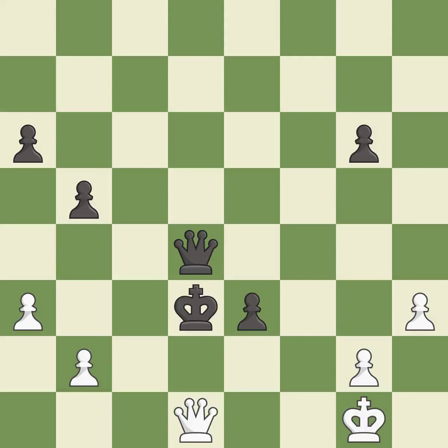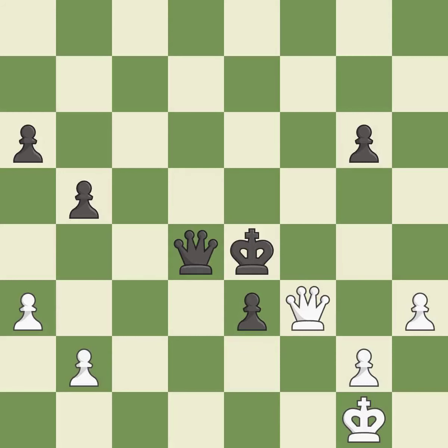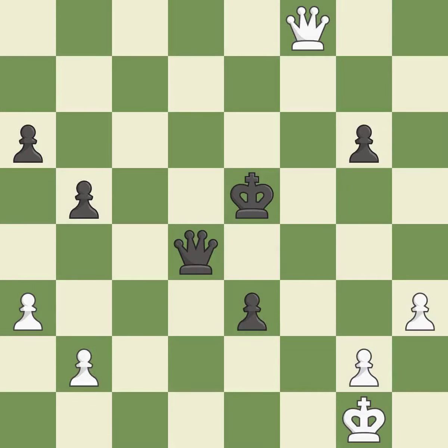This prevents the opponent from being able to reveal a check — it is a great move. This reveals an attack on a queen — it is good. This overlooks an opportunity to capture a queen that was threatening to win material — it is a mistake. This steps away from the checking queen. This is the only move that works. This took advantage of a mistake and black now has a winning advantage — it is a great move. This threatens to fork pieces — it is good. This reveals a check. This prevents the opponent from being able to fork pieces — it is best.